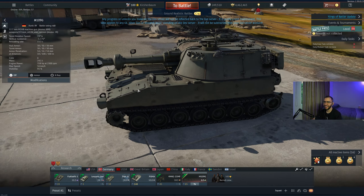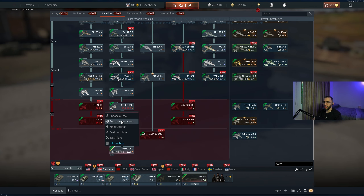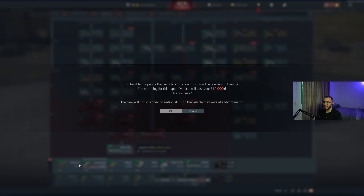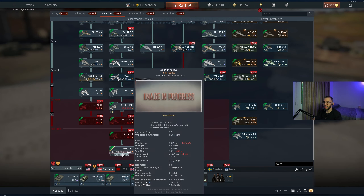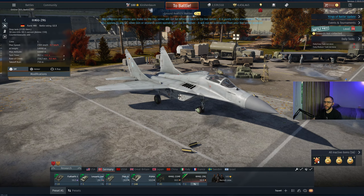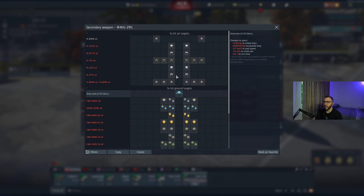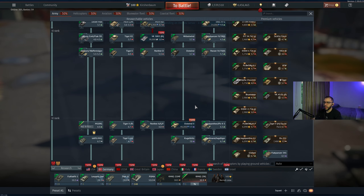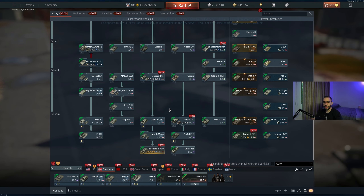Germany got another Polarines too — there it is. But there's a short barrel one, looks really weird with the short barrel. Then they got the MiG-29G. So yeah, that's the MiG-29G. It's the same thing as the other MiG-29, but it has the R-73s. It's pretty much the same thing, nothing different.